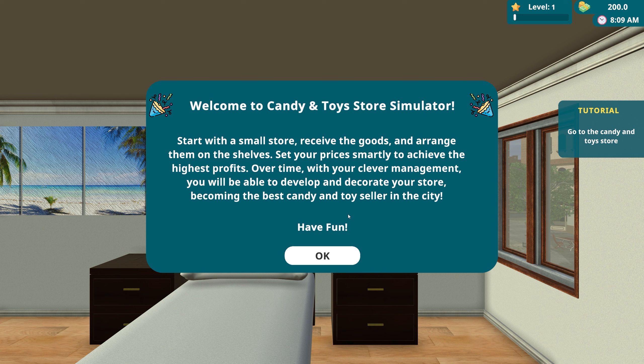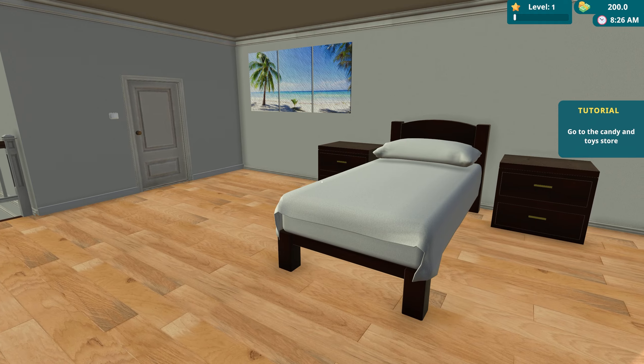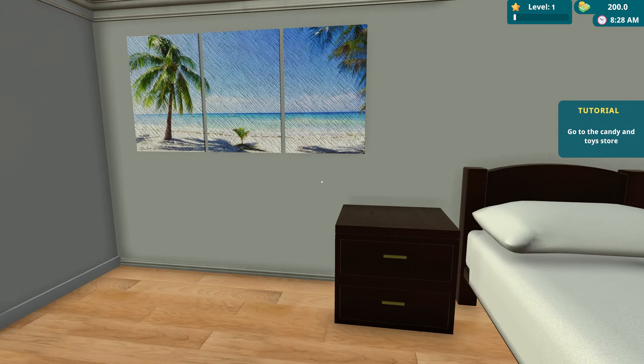Welcome to Candy and Toy Store Simulator. Start with a small store, receive the goods and arrange them on the shelves, set your prices smartly to achieve the highest profits. Over time with your clever management you'll be able to develop and decorate your store, becoming the best candy and toy store seller in the city. All right, so we got a tutorial going on here.